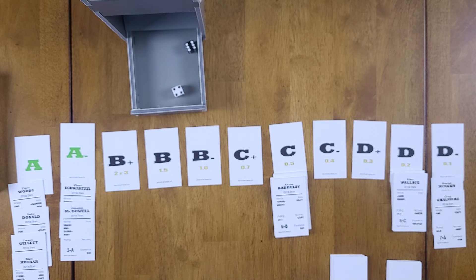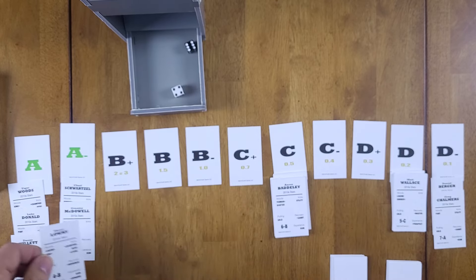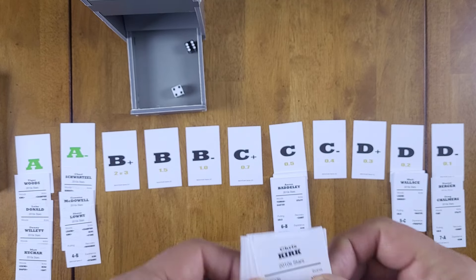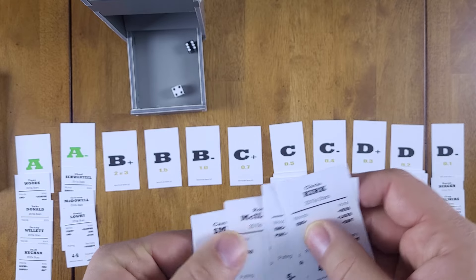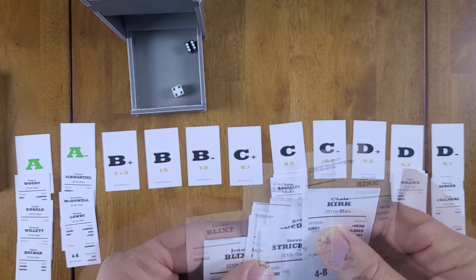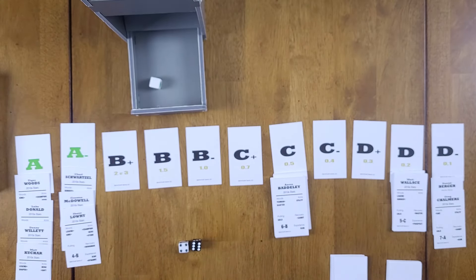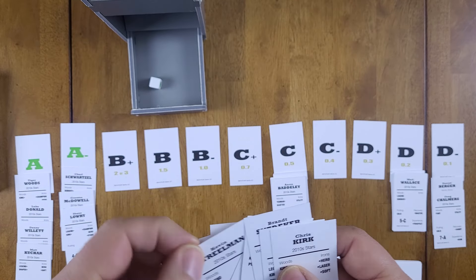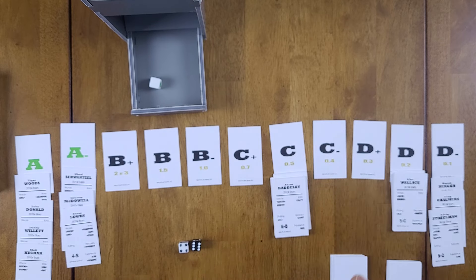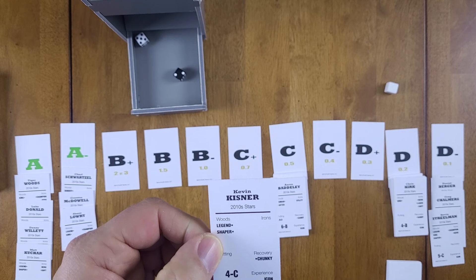Roll 46 — draw a golfer contends with A-minus, low with D-minus, others D. Shane Lowry gets an A-minus. For the lowest, we have two 5Cs so I'll use the decider die — no pip, so Streelman gets the D-minus. Everyone else is a D, which unfortunately catches some decent golfers in there.